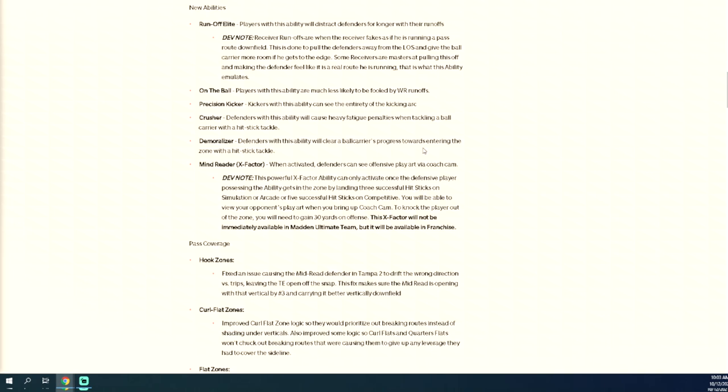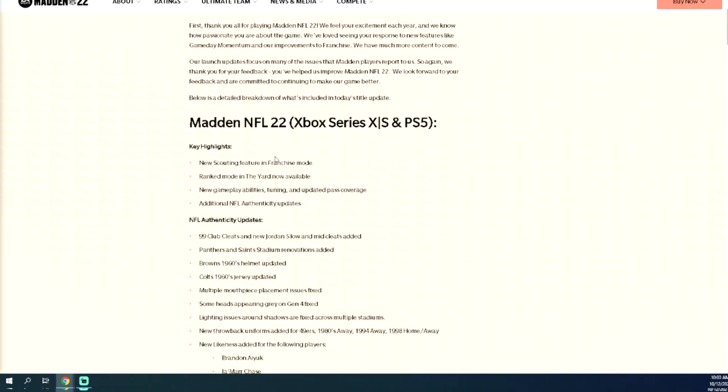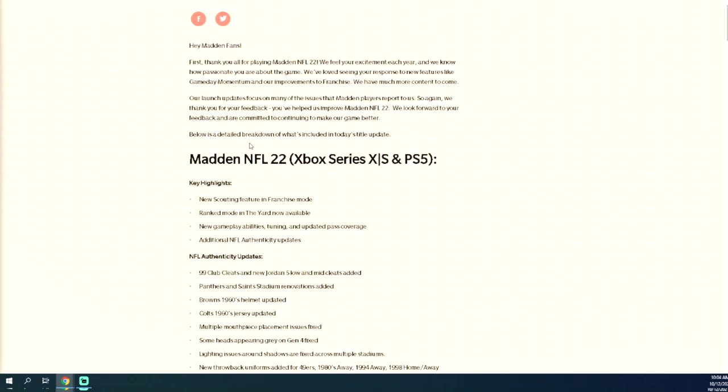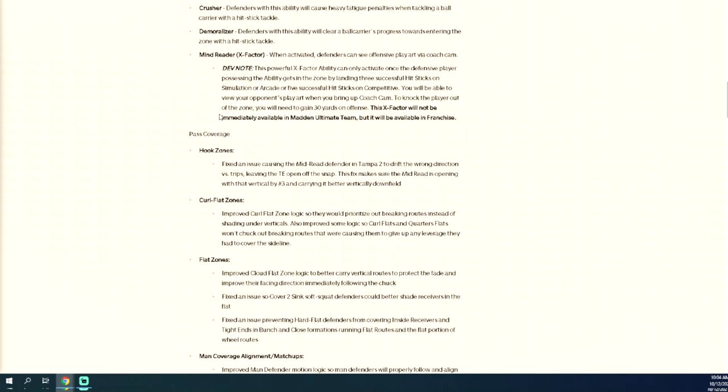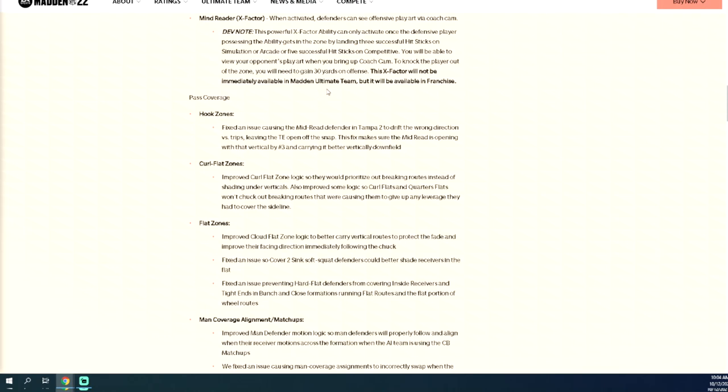Highlight scouting feature — franchise mode just got a lot more fun. Overall I'm really excited about this patch. We're going to test it out later today. If you want to get my defense ebook — cover two is going to be the meta and that defense is primarily based out of cover two — there's a link in the description below. Be sure to subscribe and stay tuned for the latest tips and strategies. We'll update all the guides this week. Thanks for watching.